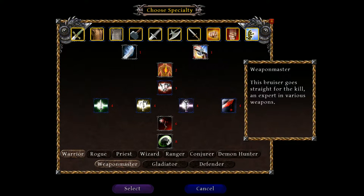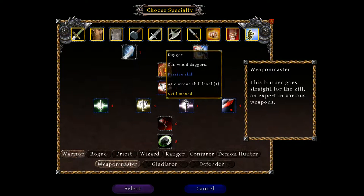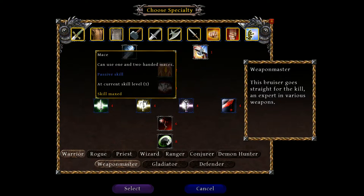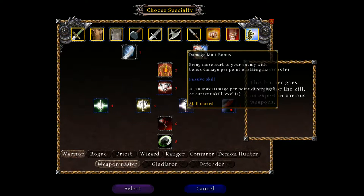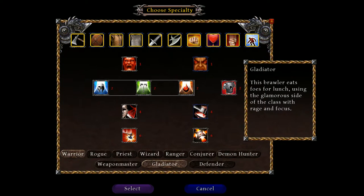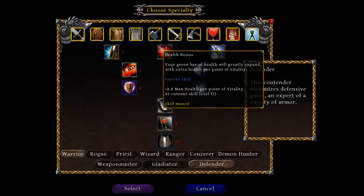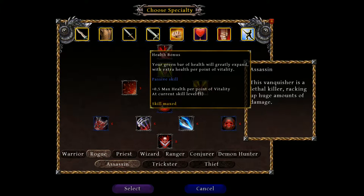The Weapons Master has inherent abilities: basic attack, can wear leather armor and mail armor, can use maces, swords, axes, and daggers — including two-handed variants. Their attack bonuses include: more likely to hit with bonus attacks per point of Dex, and bonus damage per point of Strength. If you're a Weapons Master, strength increases your damage even more — 0.2% max damage. Gladiator gives additional health per point of Vitality instead of the chance to hit. The Assassin gets the health bonus from Vitality but it's only 0.5 versus the other one's 0.8.